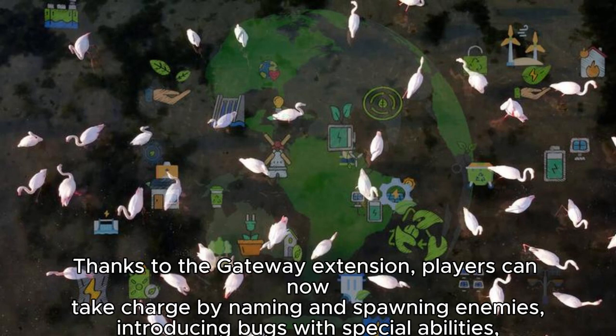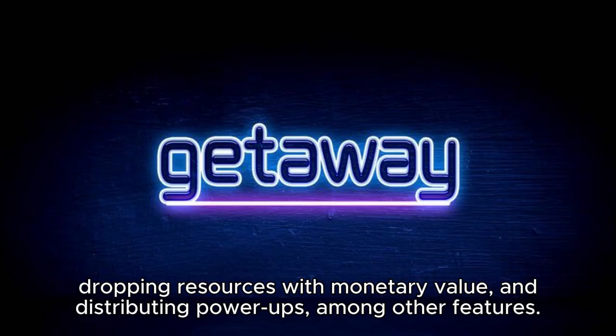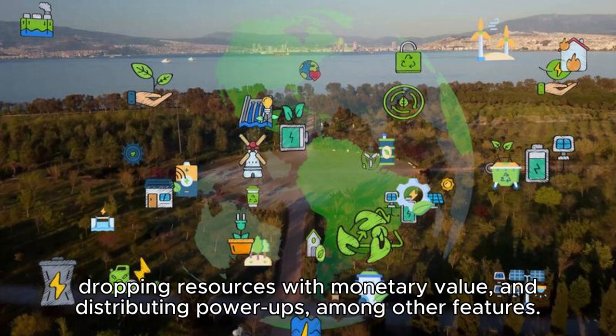Thanks to The Gateway extension, players can now take charge by naming and spawning enemies, introducing bugs with special abilities, dropping resources with monetary value, and distributing power-ups.